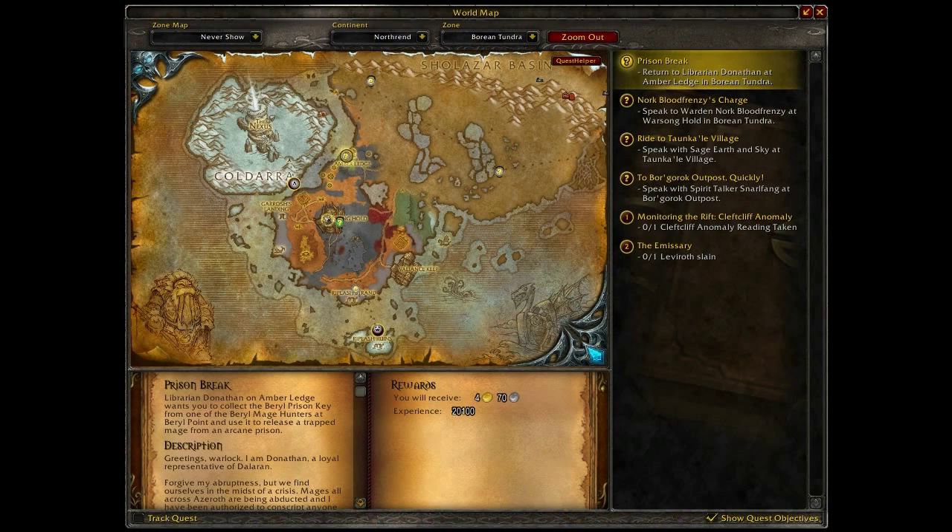World Map: All the tasks Quest Helper wants you to do are displayed on the world map. There are marching ants connecting the objectives, showing the order Quest Helper thinks you should complete them in. You can right-click on an objective to get a list of options for it.